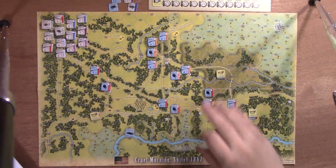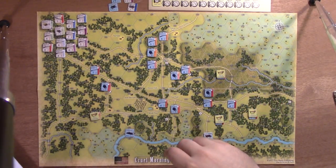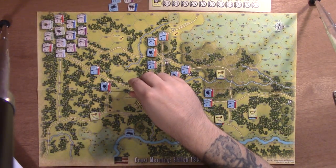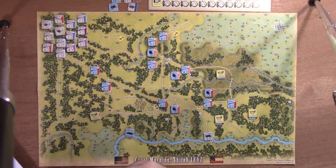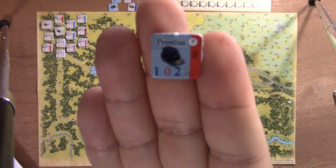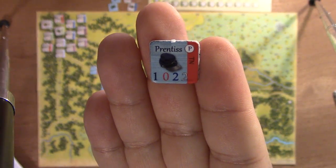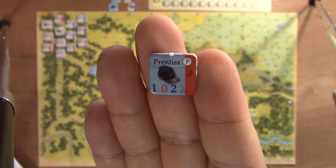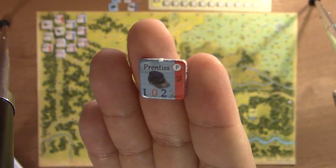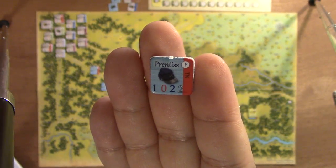Here's your initial layout. One of the things that's important for you as a player is knowing if your troops are in command or out of command. Every unit leader — I'm going to grab Prentice here — has several statistics. The first number adds to a unit's attack strength, the second adds to a unit's skill, the third is their range of influence, and the light gray number is their initiative, which is used for different activities.